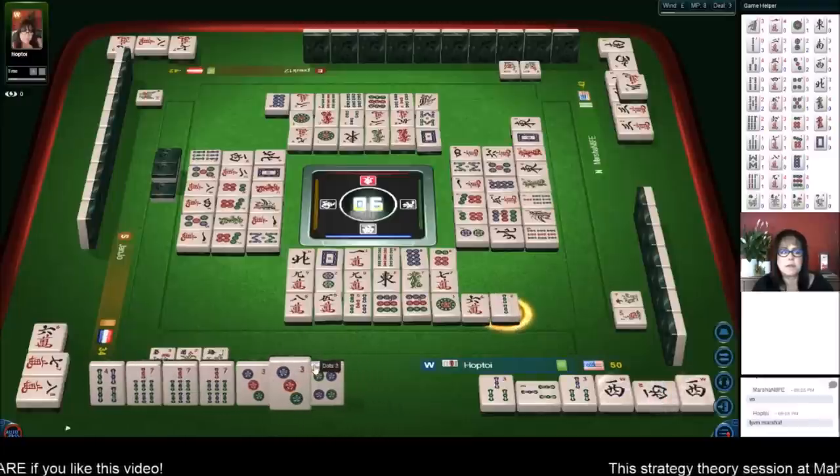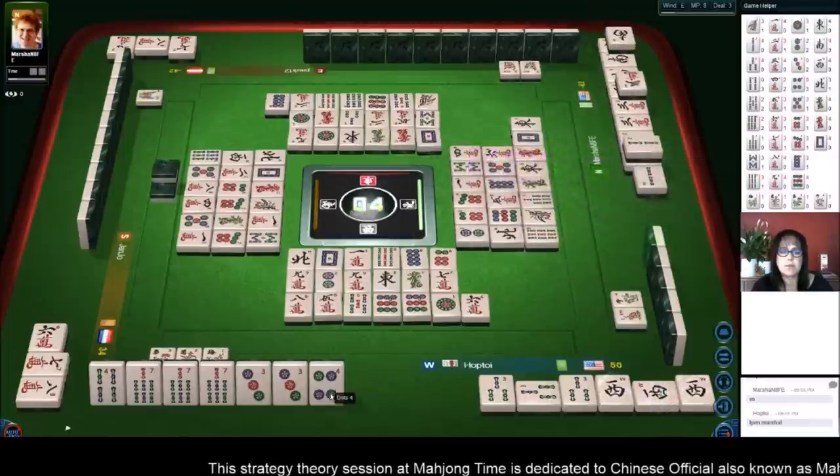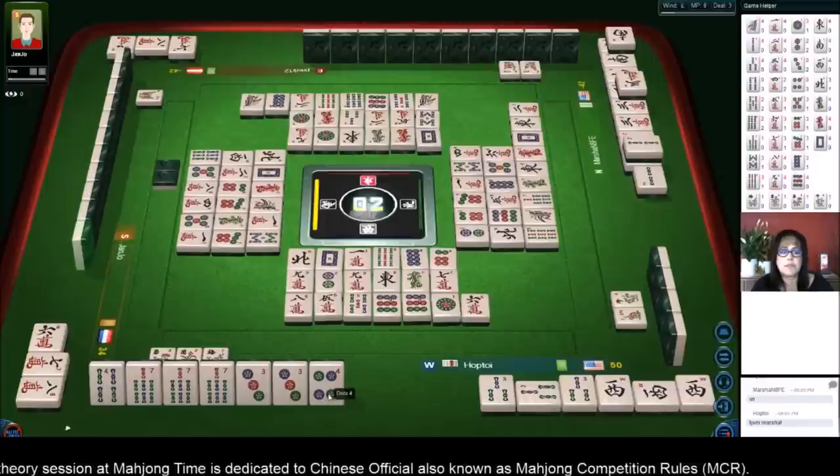Two bamboos — Kong! Oh my gosh. I was kind of scared to throw that. Kong. Win — but we're one away from ready. We could still win, though it would be really slim.